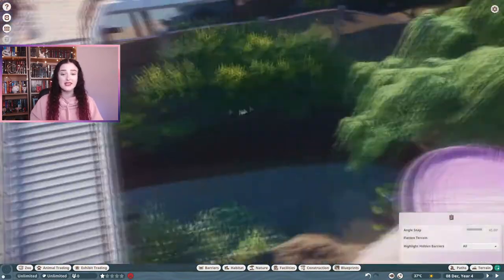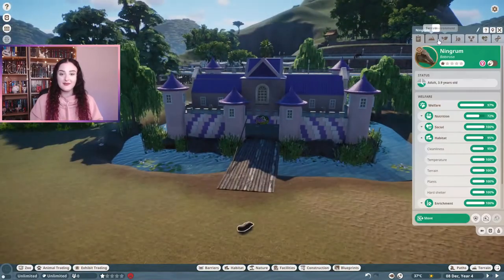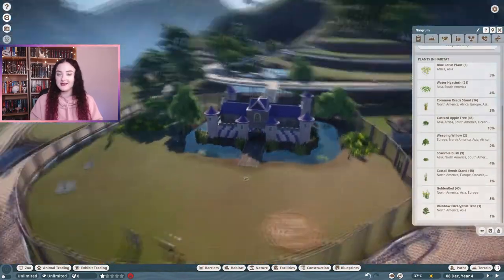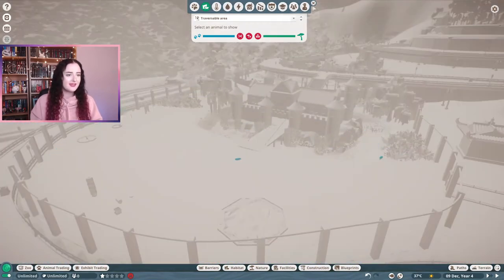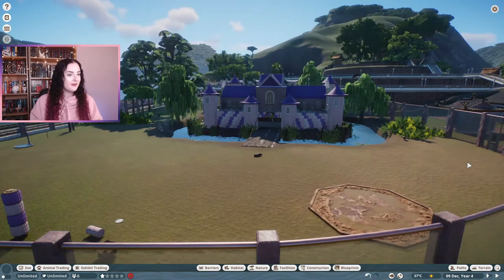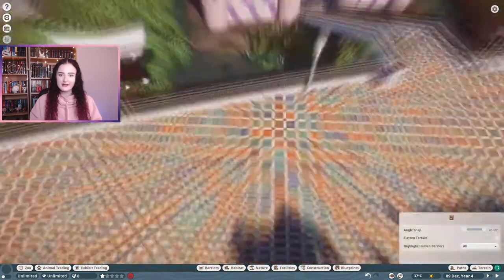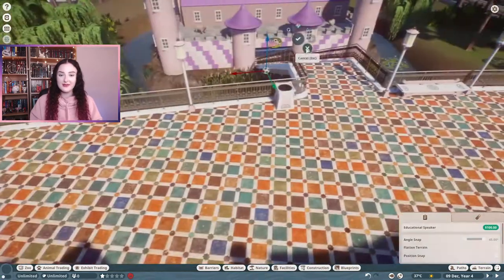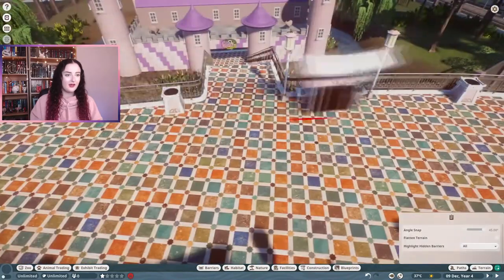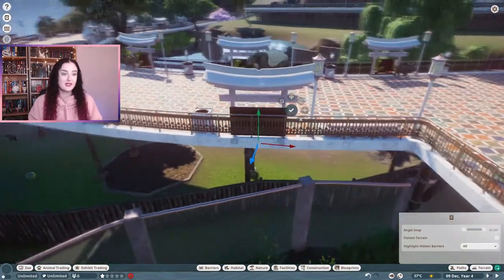A little bit more plants to stop the babirusa from walking around the back area — though they still can, they get around plants easily. It's nice having a little greenery because it makes the princess castle stand out more. For education around the pathways, I'm using the same frames as the Malayan tapirs, but the sign for the babirusas doesn't really fit the frame shape, so I'll stick to having the signs on the castle.